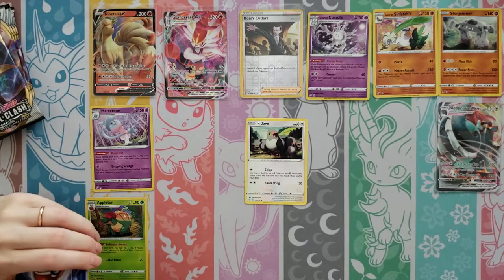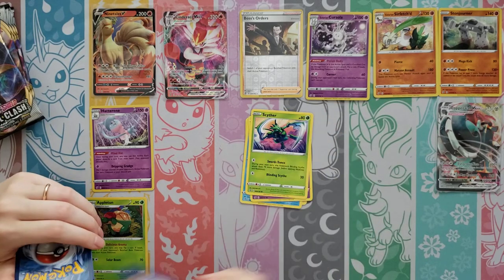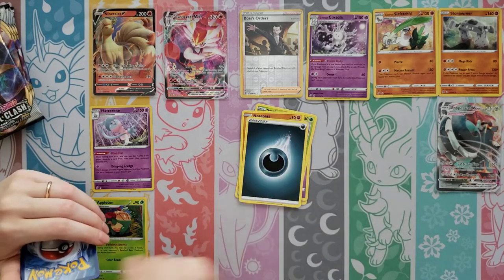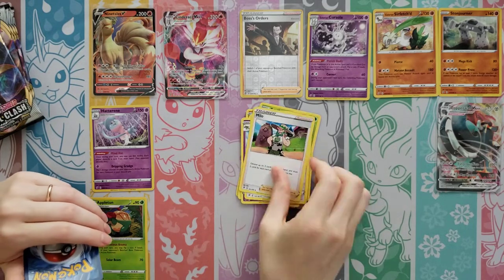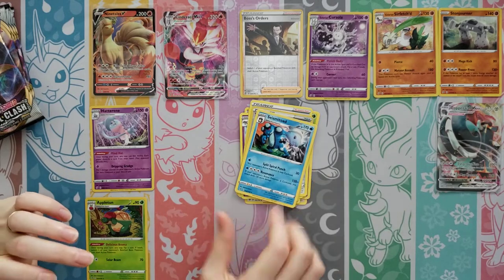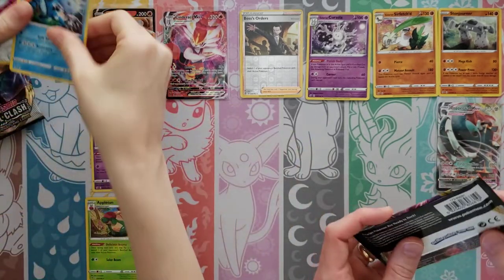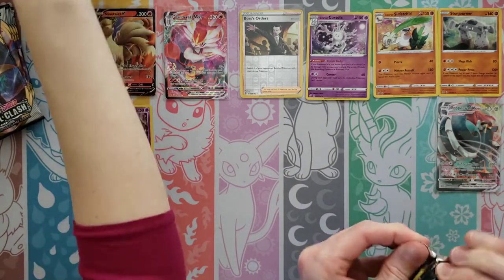Passimian, Darumaka, Hatenna, Scyther, Nosepass, Darkness Energy, Drakloak, Bronzong, Milo — Reverse is a Tool Scrapper. That's a good one! And Seismitoad. And now we have pulled that Tool Scrapper in Secret Rare form.